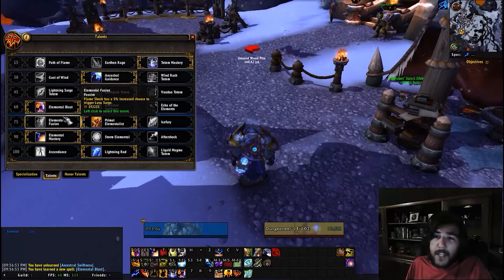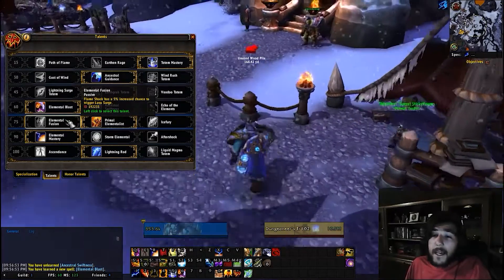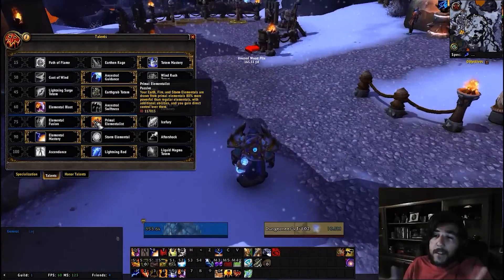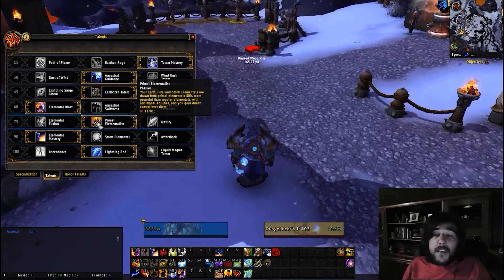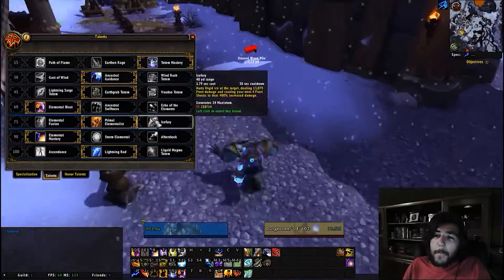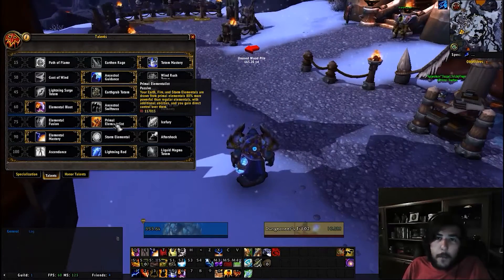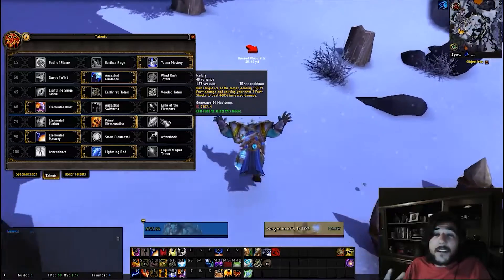Next talent tier: elemental fusion — flame shock has a 5% increased chance to trigger lava surge; that's a PvP talent to me. Primal elementalist makes your earth, fire, and storm elementals 80% more powerful than normal — this is the PvE and raid talent, though it needs some math to determine if it truly deals more damage.